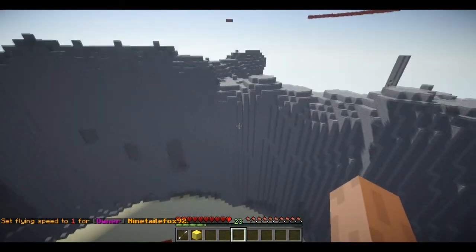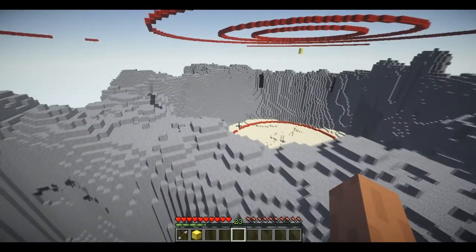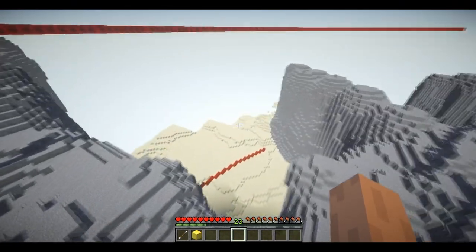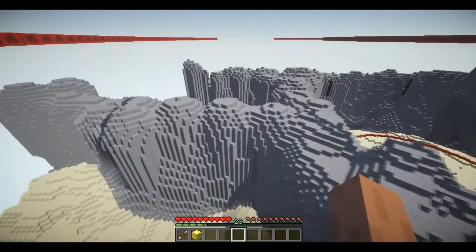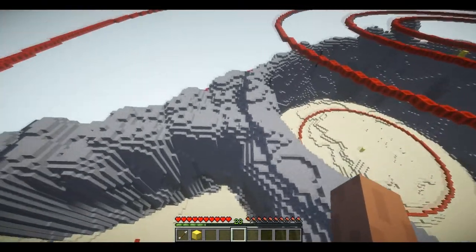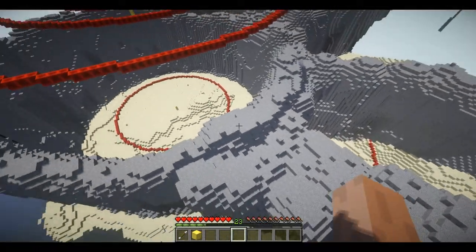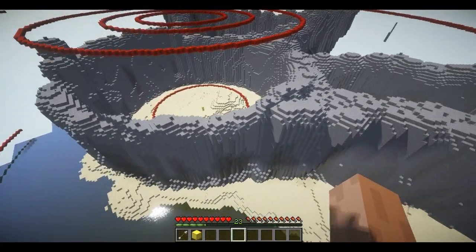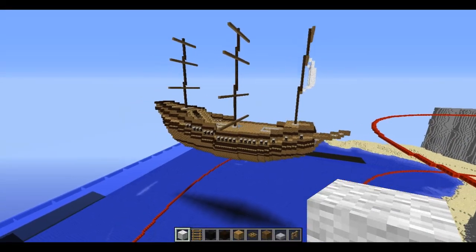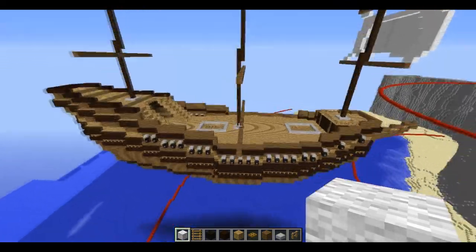I highly suggest you use VoxelSniper to terraform, or you can use WorldEdit. Some people use WorldPainter, which I'm not huge on, but it's a possibility. Definitely do not use default terrain, as everyone will just hate on the map. There are lots of very good tutorials for VoxelSniper which I will post below, from the VoxelSniper wiki. There's also WorldEdit wiki pages, and you can always ask other people and they will help you. As you can currently see, I've mapped out the general terraforming, and once your general layout terraforming is done, you can start building.